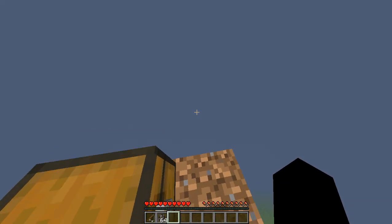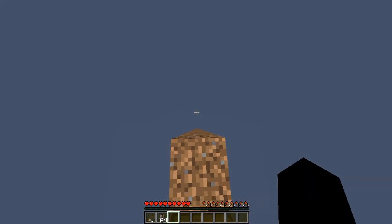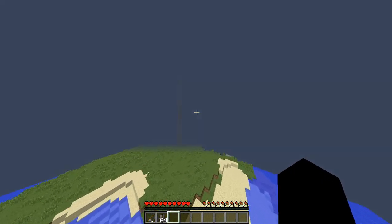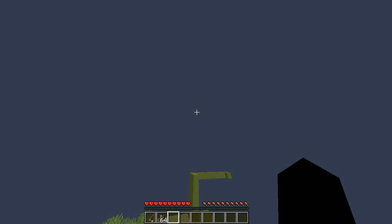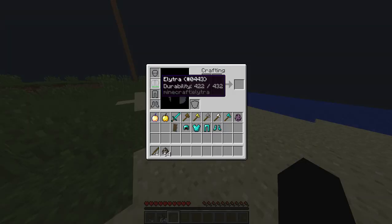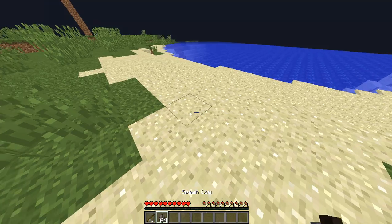Now let's test them out. In order to use the Elytra Wings, all you have to do is jump, double tap as if you were going to fly in creative. Then wherever you point — think of yourself as a glider — that's where you'll go. If you try to go up too much, you will stall and crash. You do take durability damage when you hit, and you do take fall damage if you don't land smoothly.